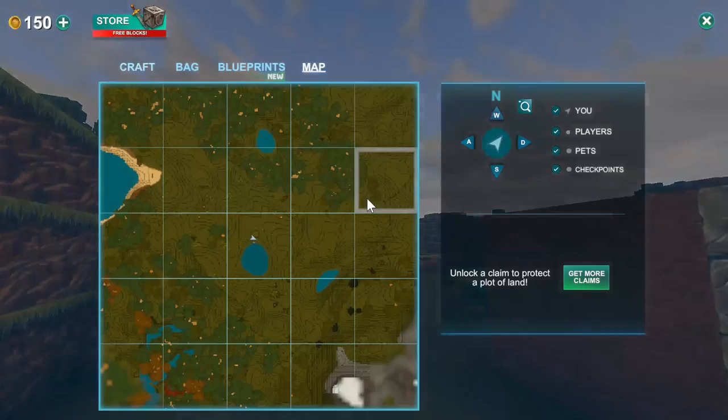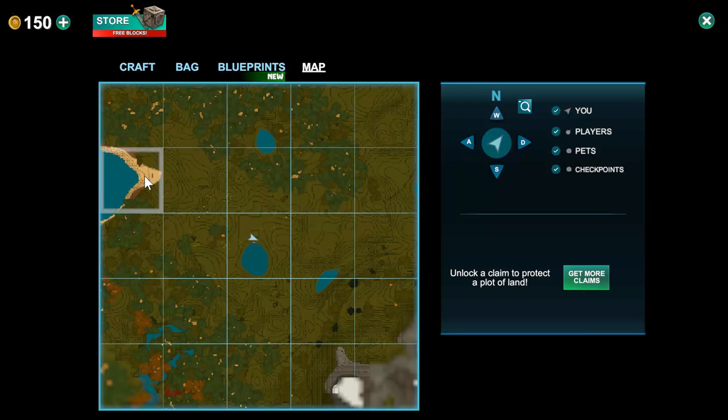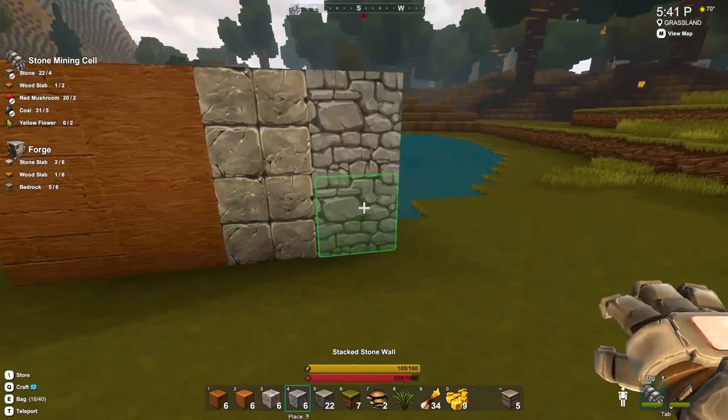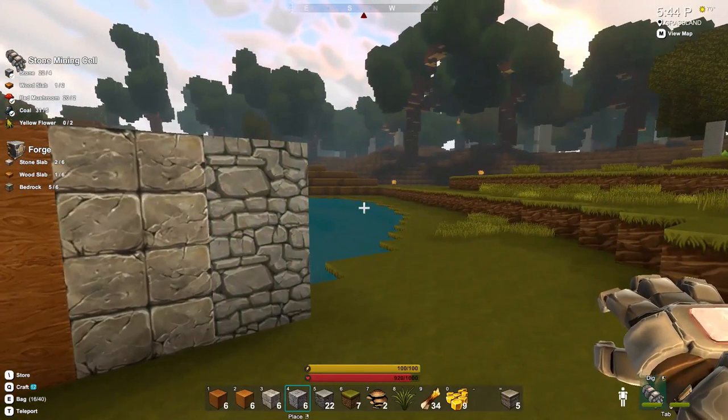Let's just take a quick look at the map. I've discovered the map — hooray! And over here this looks like it might well be sand, a sand beach, which means we can get sand there. And sand can be used in the furnace to create glass. I think that might have to be next, so that we'll have all the materials for building our house. Okay, thanks for watching — I'll see you next time. Bye!